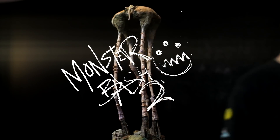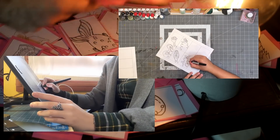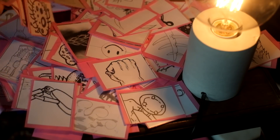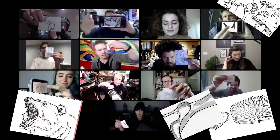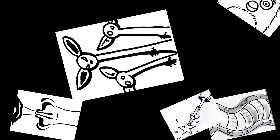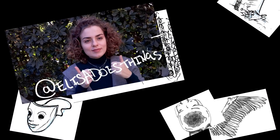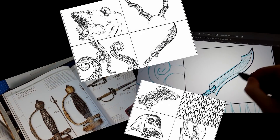Monster Bash number two. It's like the first one, but with way, way more friends. We all make cards together with monster bits on them, we build a massive deck, and each draw seven cards. Whatever we get, we've got to make a monster of. This time though, instead of me contributing more cards, I asked my friend and collaborator Elisa to come up with some of the best cards ever. And while I sculpt a monster, she'll be drawing one.